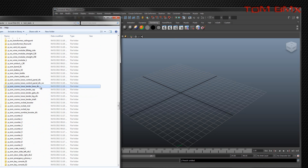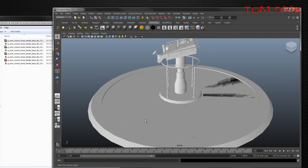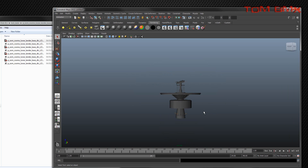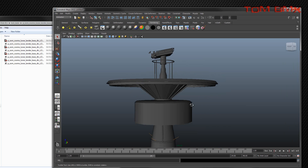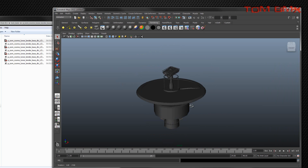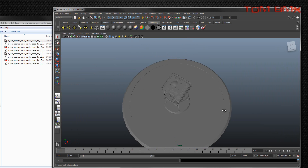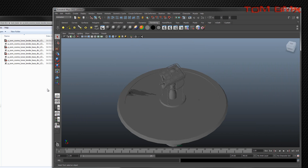I'll just load some other ones. That's just the Lunar Lander from Ascension — it's going a bit weird because there's no texture on it.